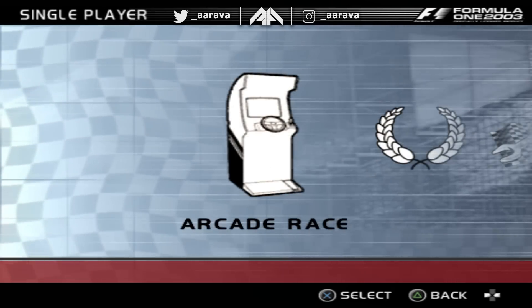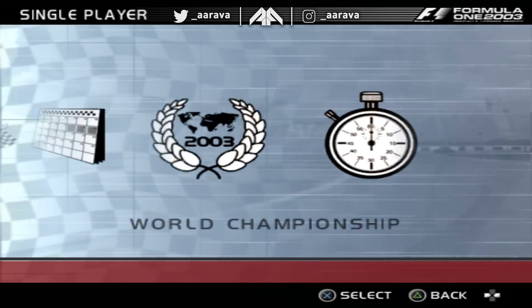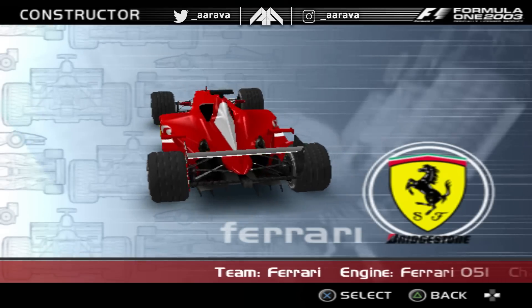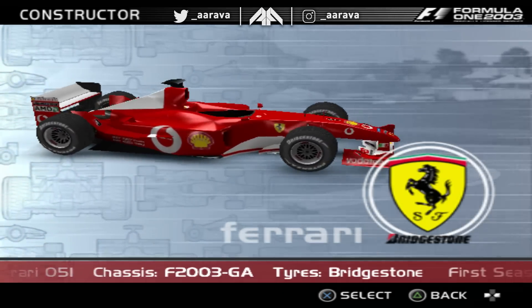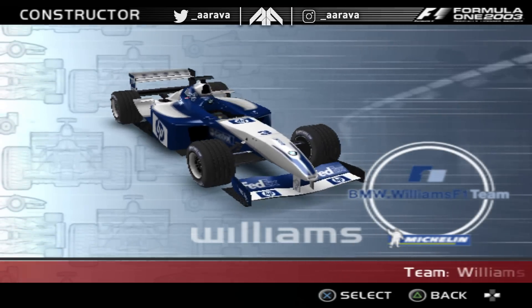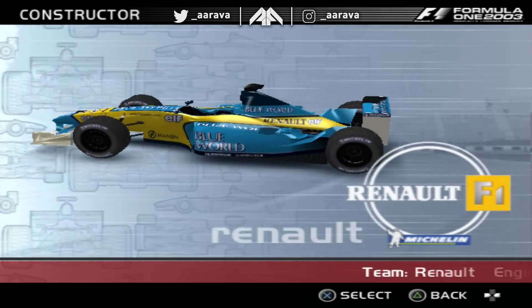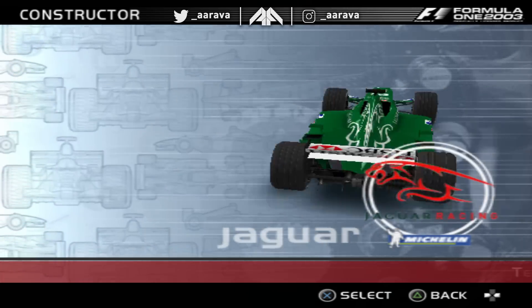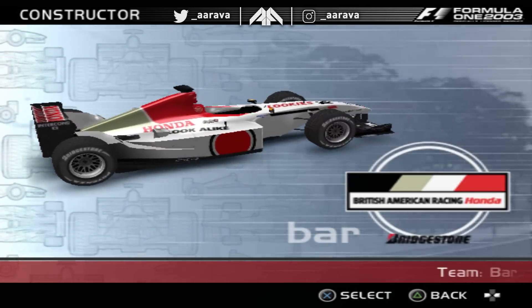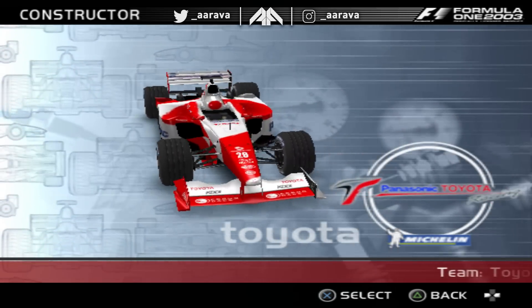First of all, I want to just delve into some single player - let's just do a normal race. So this was Formula 1 game graphics 20 years ago. I don't think it's that bad, to be fair. You can make out every single team here: Williams, the West McLaren was awesome, the classic blue and yellow Renault, Sauber, Jordan, Jaguar, BAR, Honda, Minardi, and Toyota.